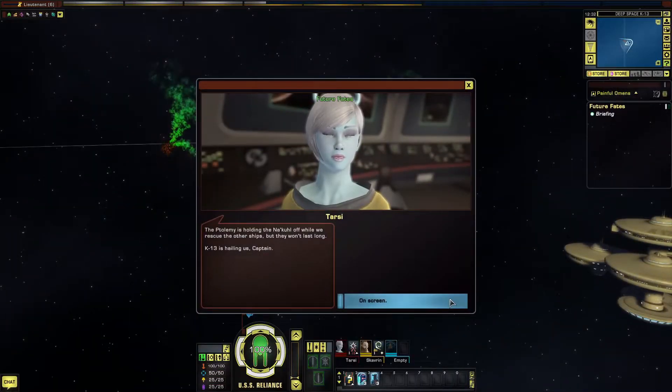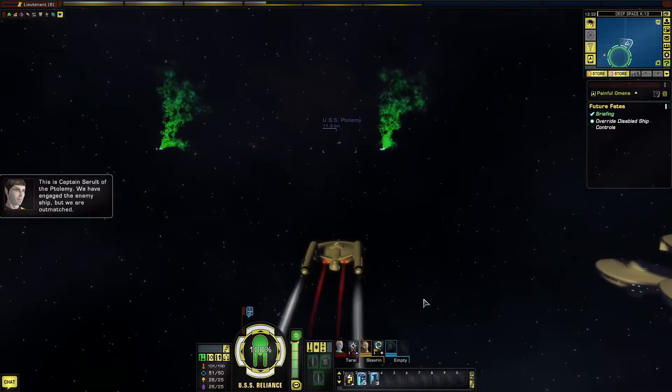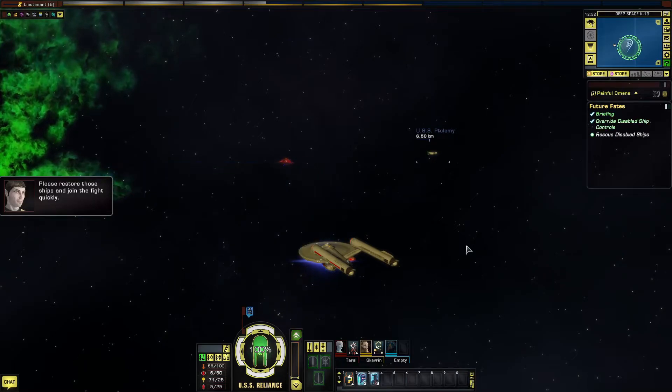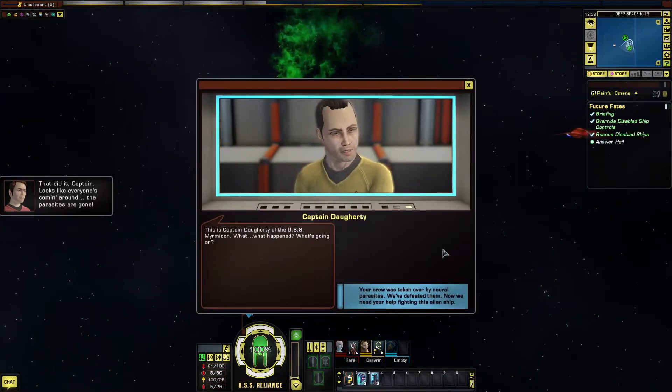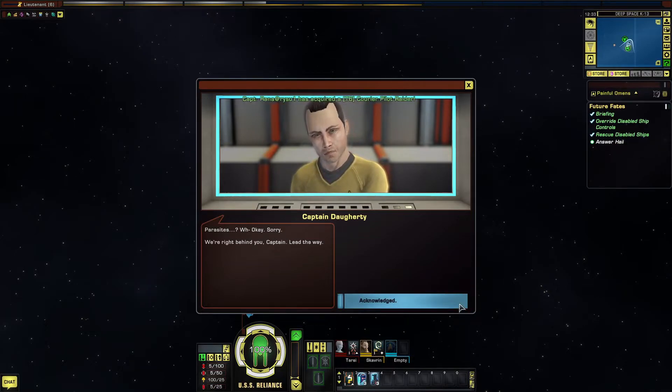The Ptolemy is holding the Nakul off while we rescue the other ships, but they won't last long. K-13 is hailing us — I'm transferring command codes to you now. Use them to remotely access the computers on those disabled ships and emit an ultraviolet flash inside. Thanks, Scotty. This is Captain Serralt of the Ptolemy — we have engaged the enemy ship but we are outmatched. Please restore those ships and join the fight quickly. That did it, Captain — looks like everyone's coming around, the parasites are gone. This is Captain Doherty of the USS Murmidon — what happened? Your crew was taken over by neural parasites; we've defeated them. Now we need your help fighting this alien ship. We're right behind you, Captain — lead the way.